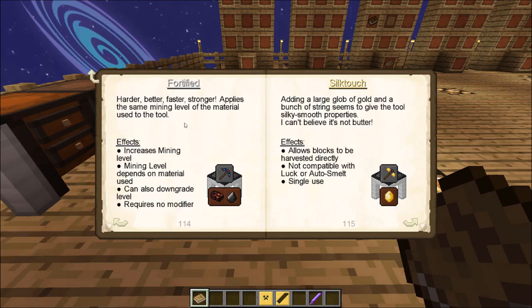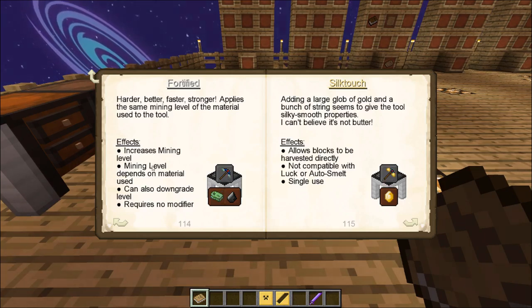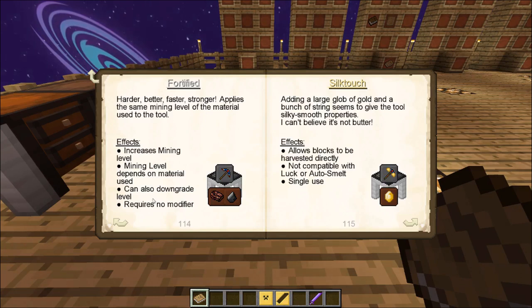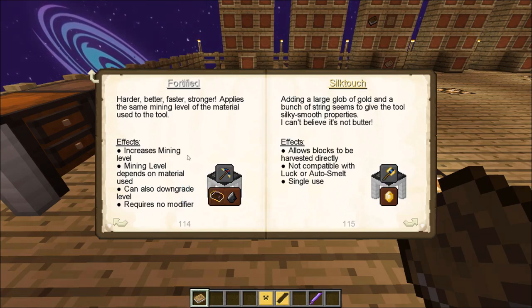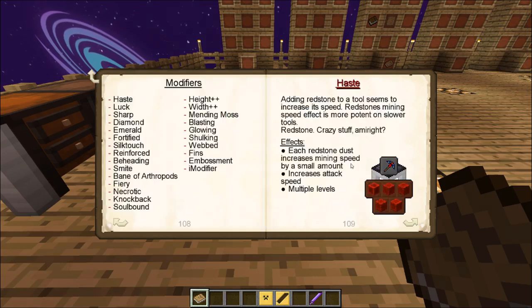For example, Fortified is specifically going to be used on a pickaxe — it bounces between different types of pickaxes and tools, but it's not something that can be used on a weapon. It increases the mining level, which depends on the material used. It can also downgrade the level and requires no modifier spot to do that, which is handy. But since we're looking at weapons, let's look at weapons specifically.